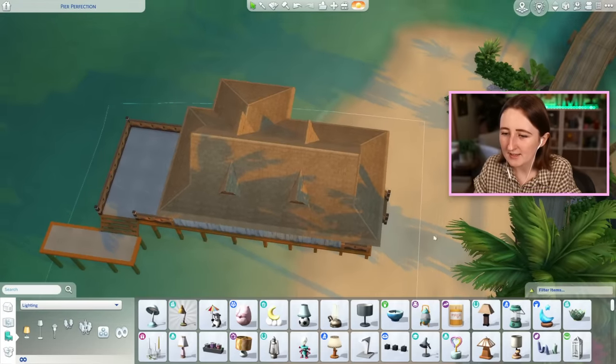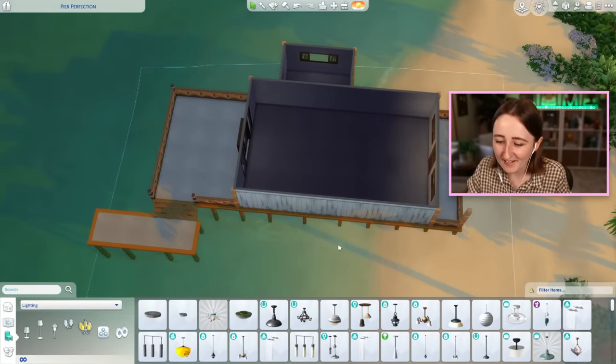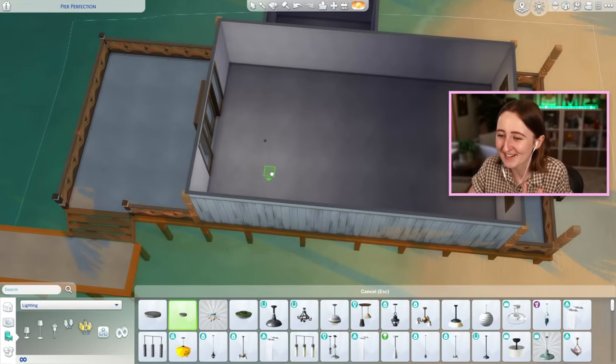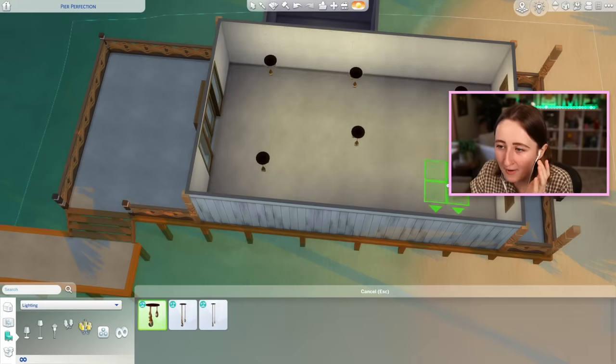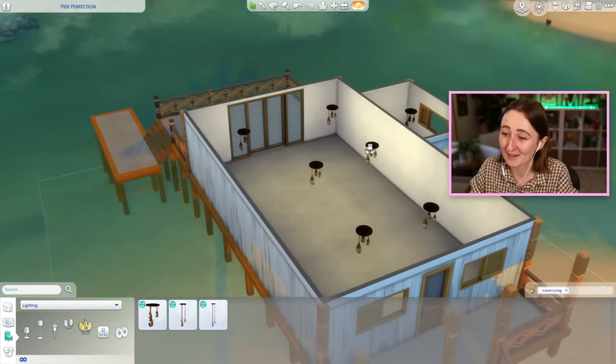I'm gonna move inside and start thinking about the floor plan before I put all the rest of the windows in. I'm realizing now that I can't use this light — I put this light everywhere in my builds, I can't even use that. We have to use pack lights. All of the lights that I pick are base game. I'll just put a whole bunch of these for now so I can see what I'm doing.